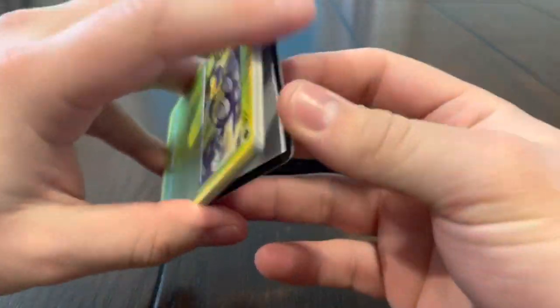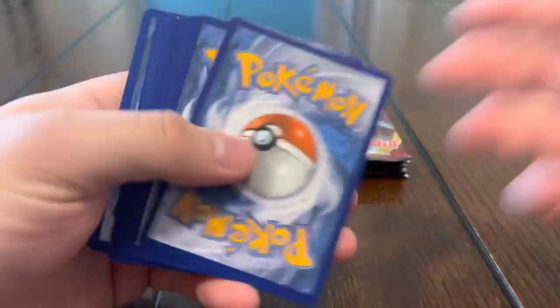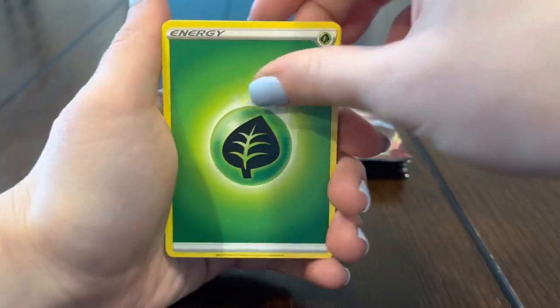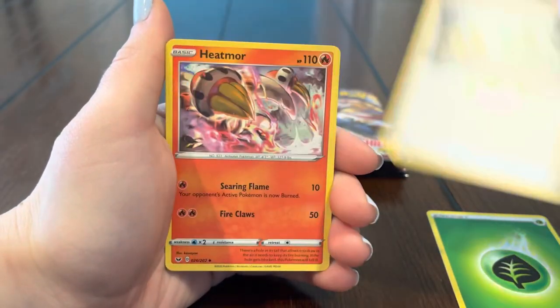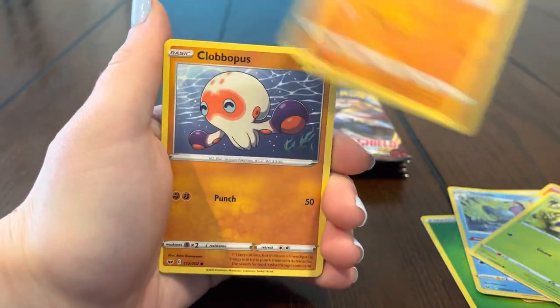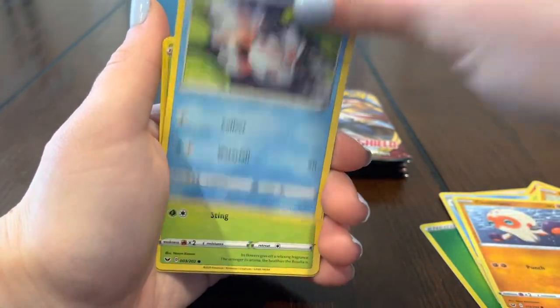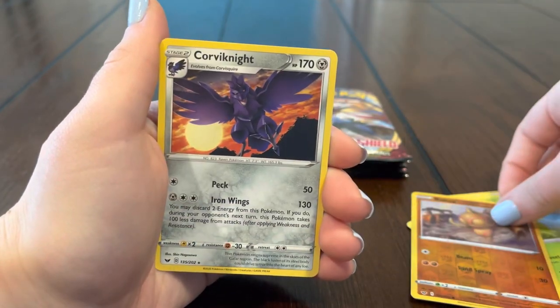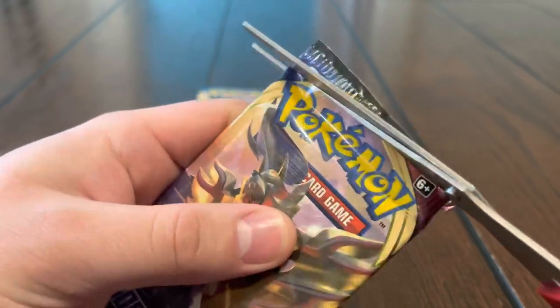Alright guys, next pack — still need a banger. Hopefully you guys can scan those codes and get some bangers online. Who's been getting the better pulls? I think you got the better pulls — you got the Snorlax, yeah, carrying so far. Blipbug, Rhyhorn, Clobbopus, Goldeen, Roselia, Baltoy, and Corviknight.